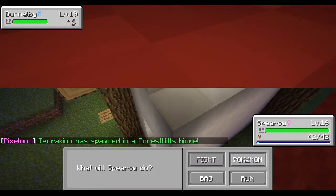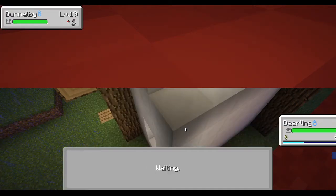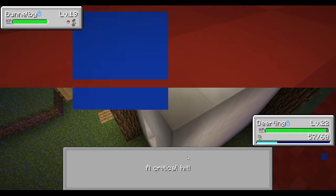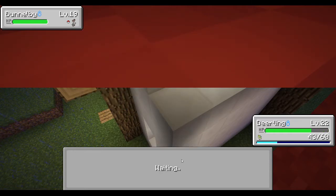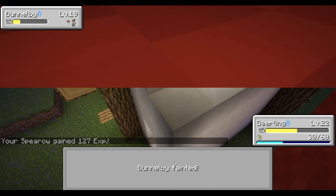A Bunny wants to fight — ooh, a Terrakion! I don't know. Let's go Deerling. Double slap — rude! How come my Bunny doesn't know double slap? It was probably replaced by a different move. Let's use faint attack.